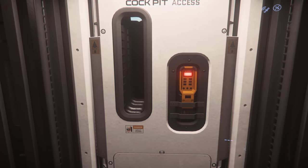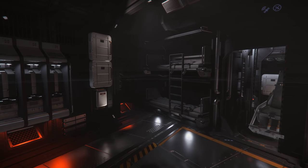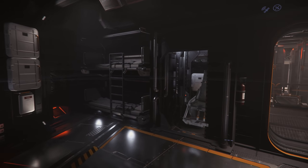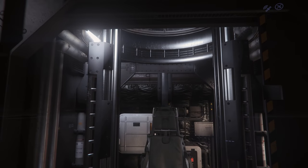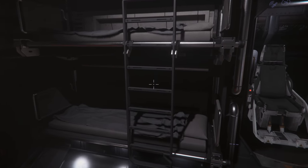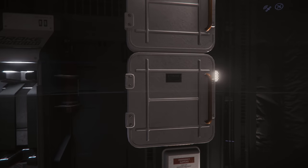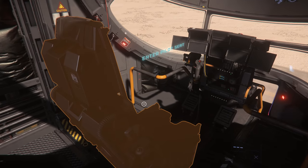Moving to the front of the ship, you get through to the cockpit access and habitation area. There are two beds and a turret for a turret gunner. You can log out in the beds in game. There's also a weapons rack, and a pilot and co-pilot seat at the front.